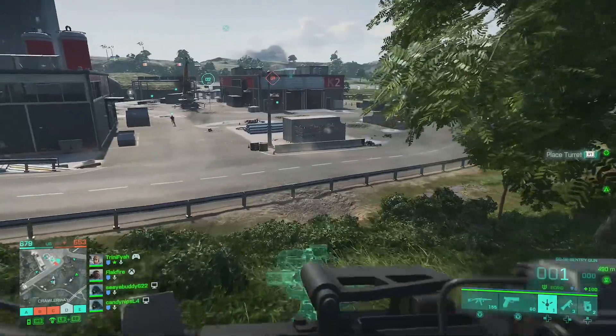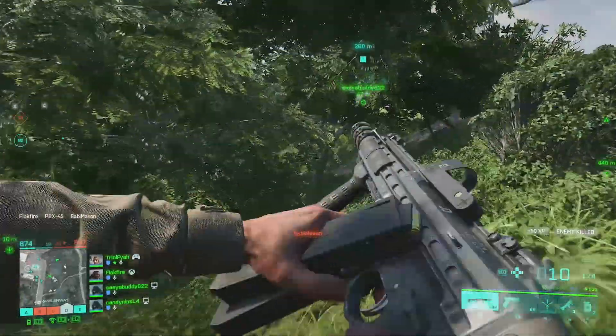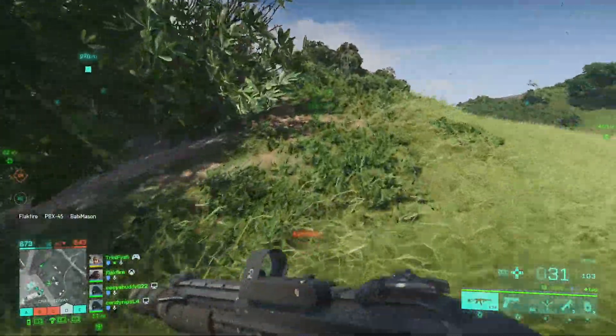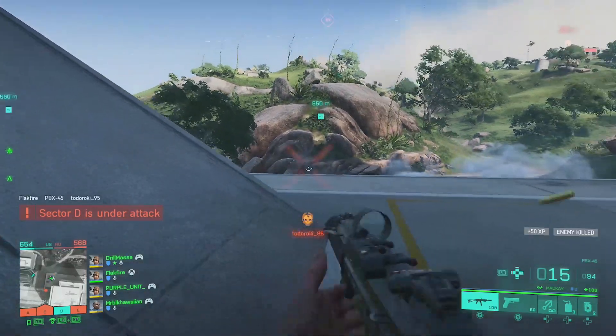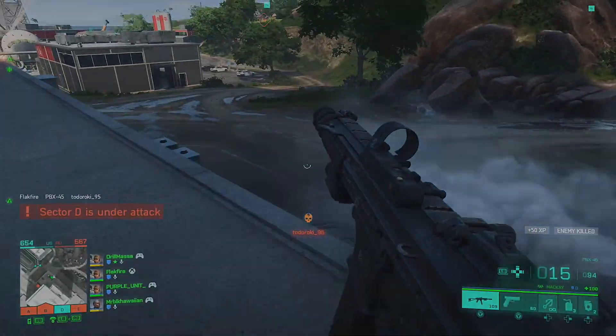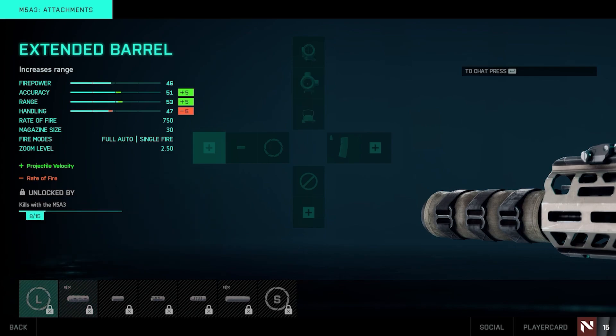For barrel mods, many weapons have options like suppressors, compensators, and different barrels. These change the way the weapon handles and some of its attributes. Suppressors keep you from showing up on the mini-map when firing and reduce the sound signature of your shots. Compensators can help with vertical or horizontal recoil. Barrel length apparently impacts projectile velocity, which is always a huge deal in a Battlefield game — though there is a trade-off, as it lowers your rate of fire.